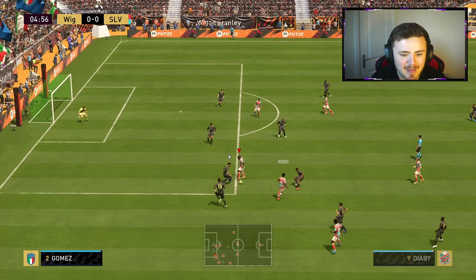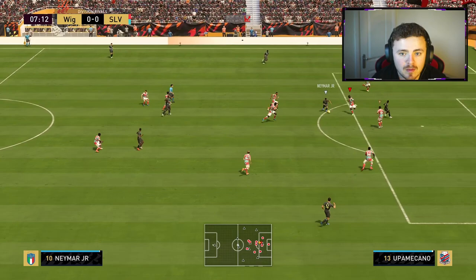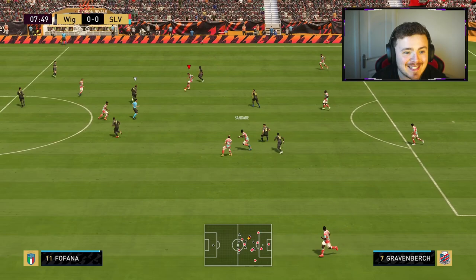Sangare — clean-up crew. Lovely bit of play from the man. Couldn't quite threaten with Kudus there, but Sangare's got presence about him — he's an absolute unit. Well done Upamecano — always reliable, Upamecano at the back, one of my favourite centre-backs.